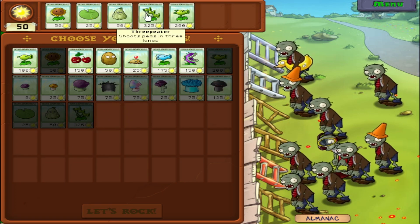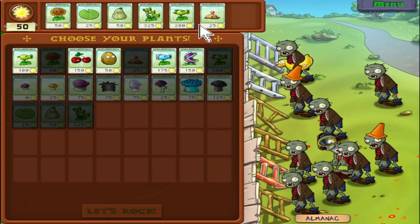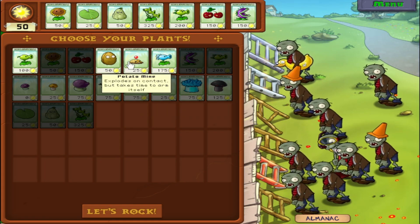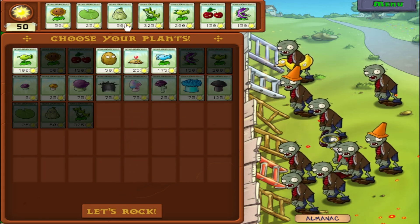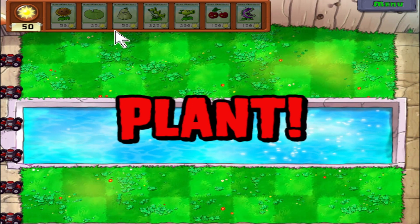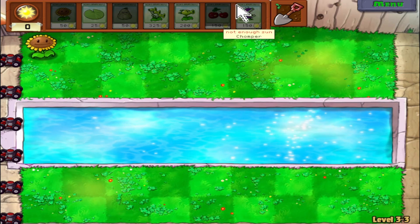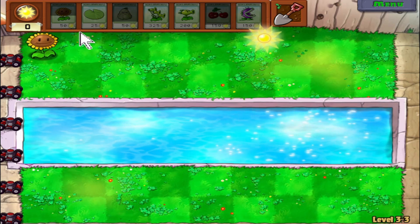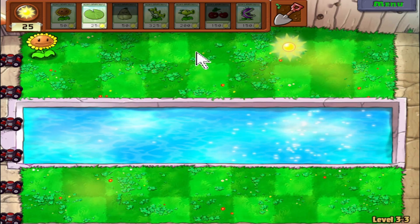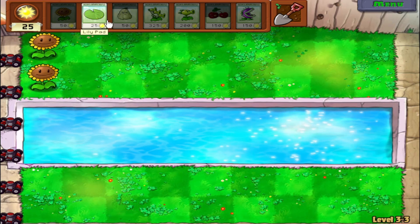Let's take out the chomper on this round. Chomper was becoming less useful. The potato mine isn't really as useful anymore either — for 25 sun it's okay early game, but the squash can do what the potato mine does anyway. So what's the point in taking up two slots for different parts of the game? You might as well just use the squash for both. At the start of a level you're not really going to be relying on multiple uses of the squash.